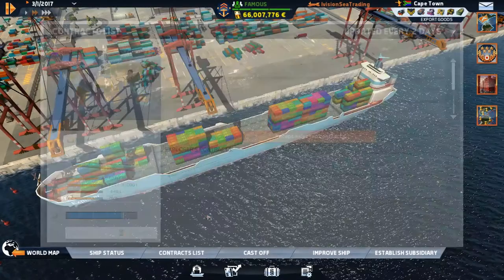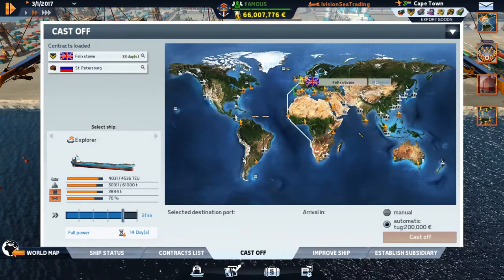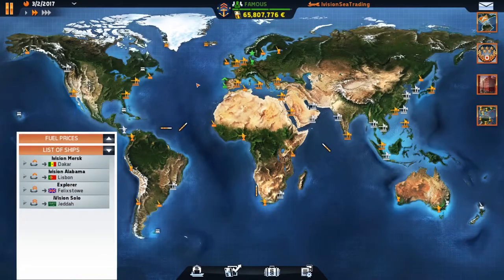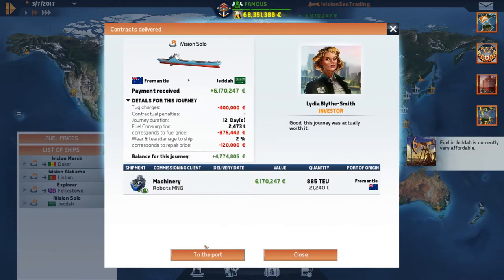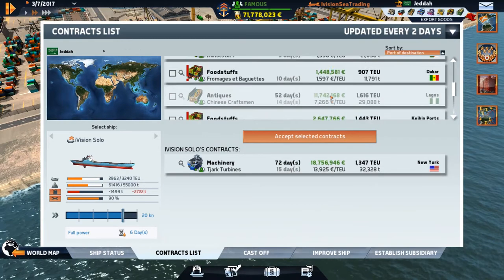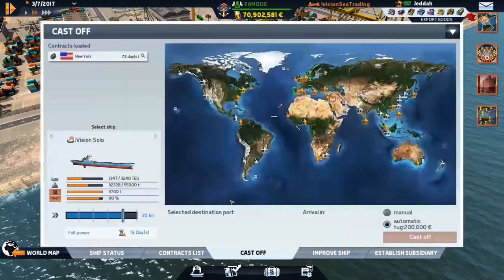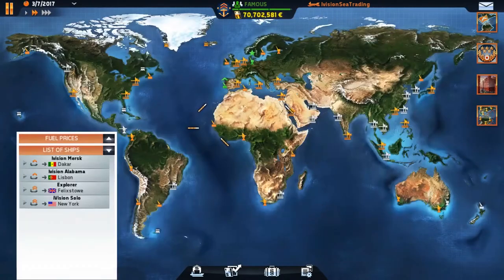Fuel is so expensive here. Let's fuel up that much and see what she does. We will get her fixed at some point, I promise. Let's cast off to Felixstowe — going at full power, we can get there in 14 days. You can see all our ships are now headed back up towards the home port area. The Solo is ready to dock in Jeddah — we've already been there so we'll just let it go automatically. Nothing towards New York or back to Santos — that sucks. Fuel is cheap here though — let's get it and get out. The Solo is at 90% ship status, which is decent.